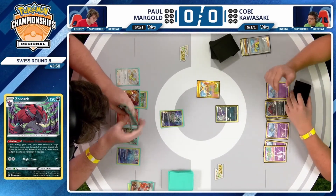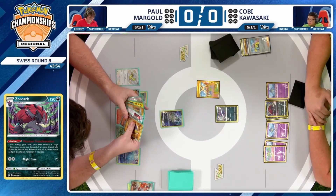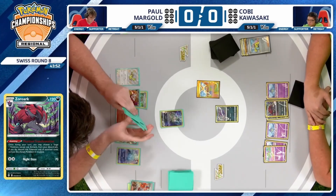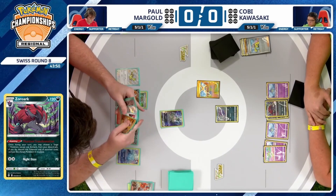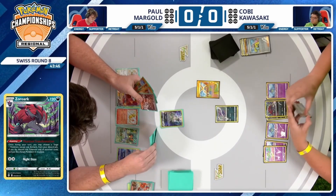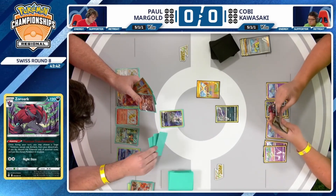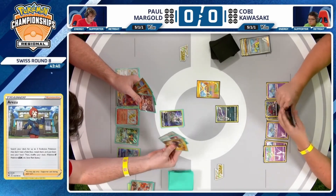A big card for Kobe is going to be the Arezu, a pretty uncommon Supporter card. We don't see it too often, but it lets you search your deck for three Evolution Pokémon that do not have a Rule Box and put them into your hand. So maybe that's what Kobe was thinking by going for the Refinement — giving himself a chance to draw the Arezu, then find the Curlias to continue to set his board up.